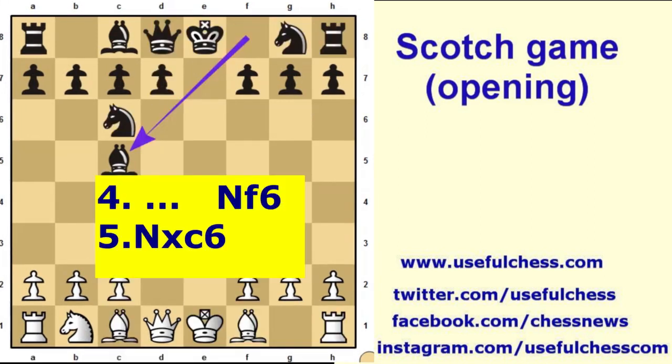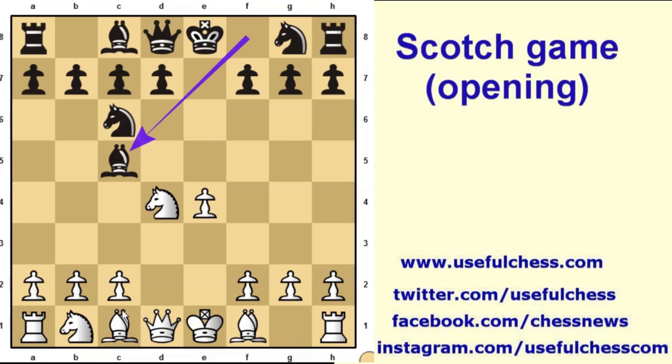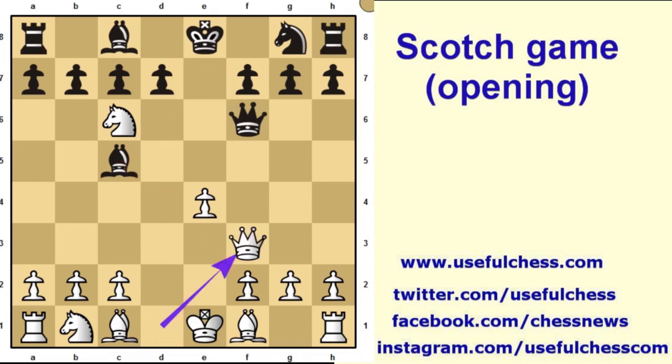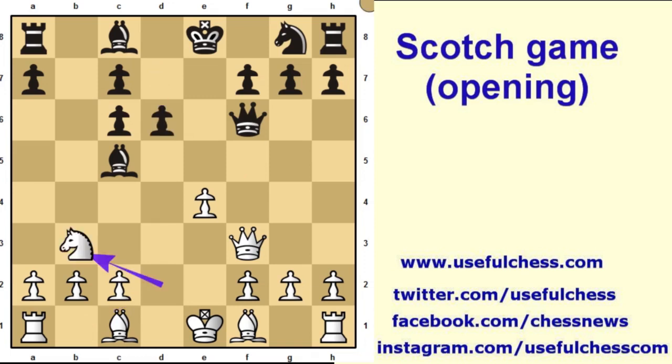If instead of castling short, black plays bishop h3, white will defend the pawn by playing rook f2, and both sides have equal chances. Let's return to the move bishop c5. Instead of playing bishop e3, white can prefer to capture the black knight. Queen f6 and black threatens checkmate. White defends the f2 pawn and the b-pawn captures the knight. These pawns try to control the central squares. Knight d2, d6, knight b3, and bishop b6. This is a calm, equal position.